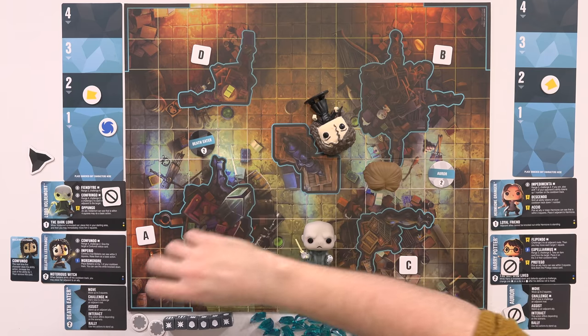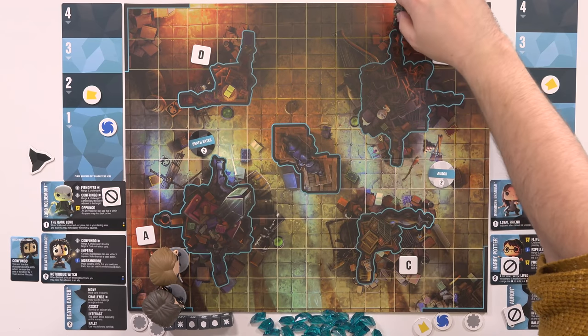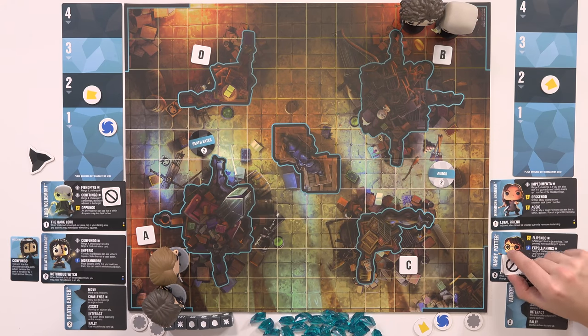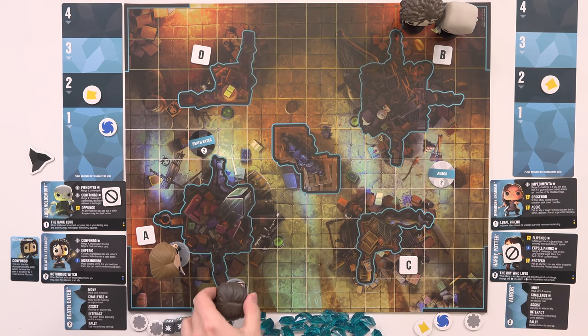Let's explain quickly how it works. Let's say you're playing the leaders game. You've got the good guys starting in one corner and the bad guys in the other. On your turn, you have two actions, and you have to assign your turn to one of the characters under your control. So let's say Harry Potter is going to take a turn — once he's done all his actions, he gets exhausted. When everyone gets exhausted, everything gets reset. So you can either move two spaces — and you can go diagonal.